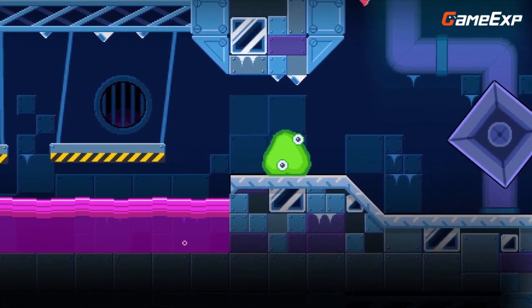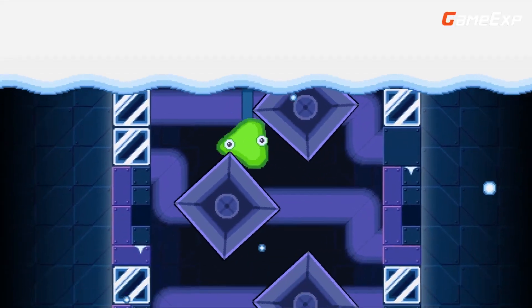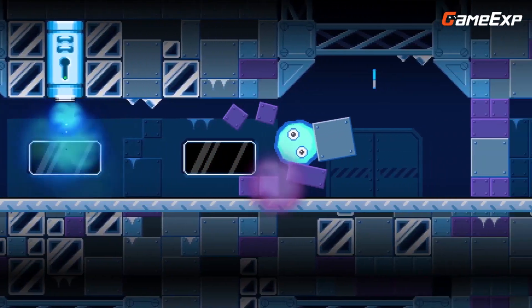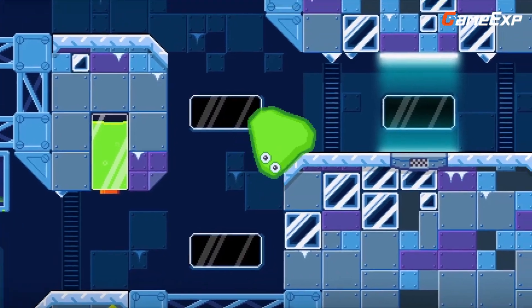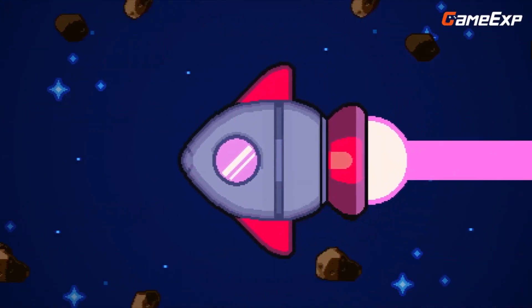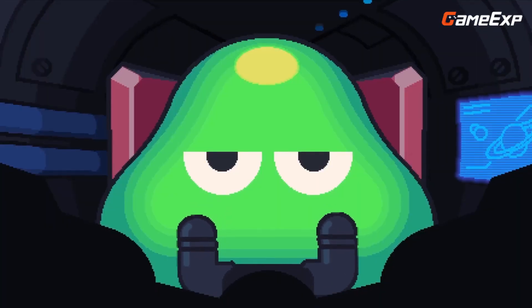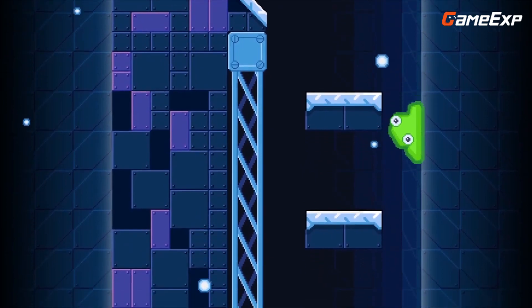Slime Labs 3 is an exciting physics-based platformer game that takes place on the frozen planet of Frisia. The game's protagonist, Slime, is stranded on the planet and needs your help to explore a dangerous lab filled with slippery ice and deadly traps. The gameplay is addictive and the levels are designed with new game mechanics that provide a unique gaming experience.